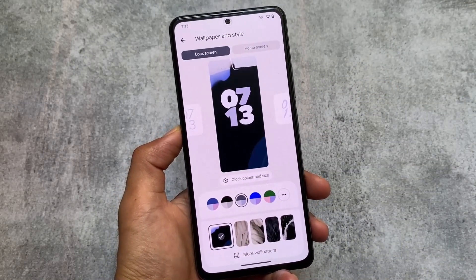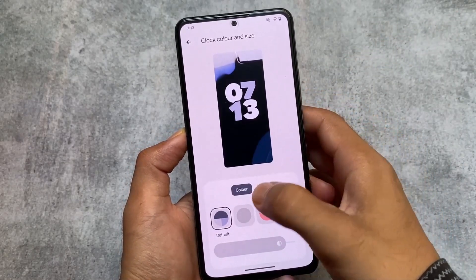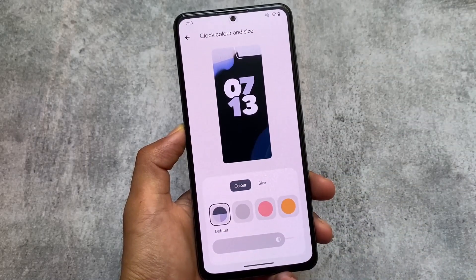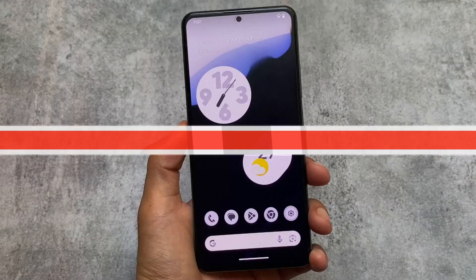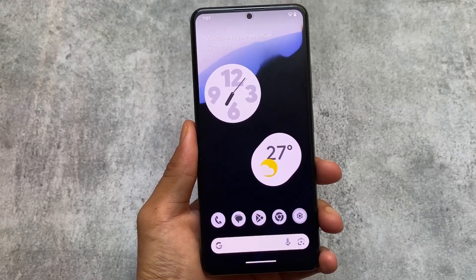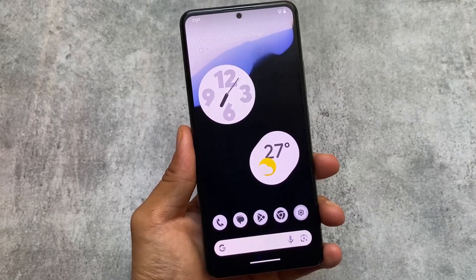Those are the major changes included with Android 14 Beta 4. If you want to look at Beta 3, Beta 2, or Beta 1 changes, I've made specific videos covering all of those — including clock color customizations and much more. That's it for today's short and simple video. If you liked it, don't forget to like and share. I'll see you in the next one — until then, goodbye.